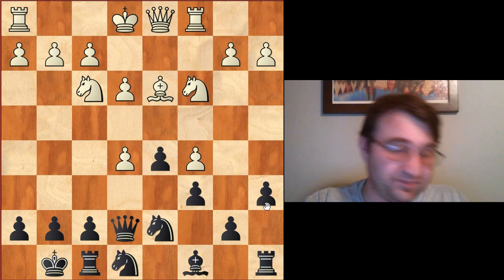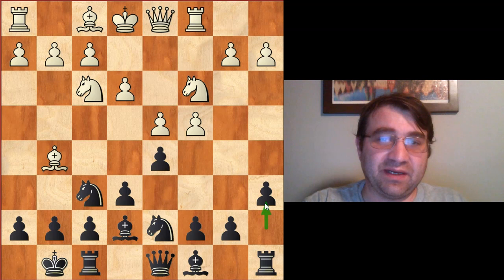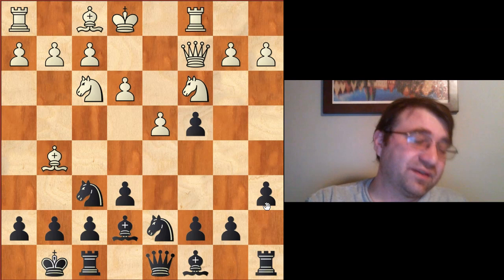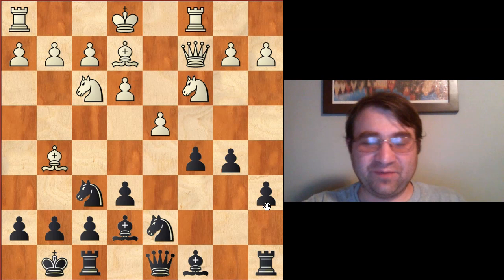The Hennenberger variation is definitely playable even today. Magnus Carlsen recently had a game essayed in the Hennenberger — Aronian versus Carlsen played in 2013. That game continued queen c2, d takes c4, bishop c4, and then Carlsen plays the typical Hennenberger idea: we expand with c5, bishop e2, then b5.